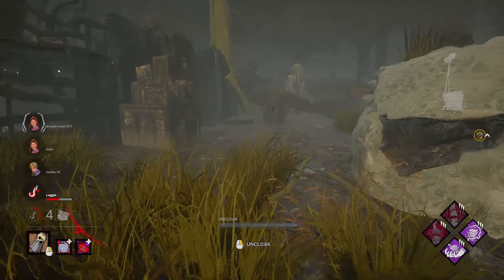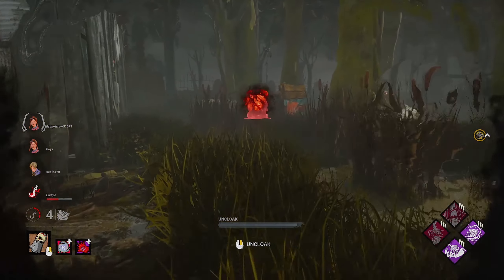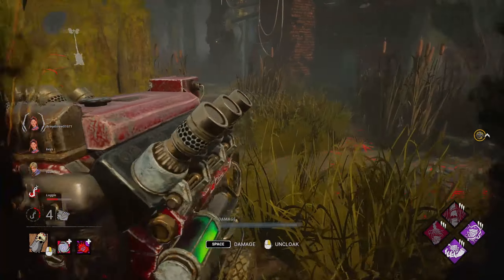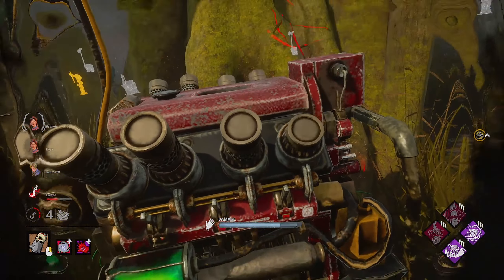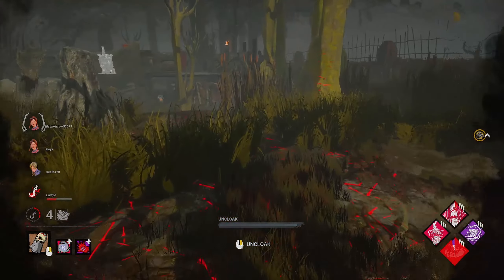My remaining generators are still all white, which means no one's working on them. Go ahead and break this pallet real quick. I hear crows off in the distance — does that mean they're going to work on the main building generator? Nope, they're not here. Never mind, someone's coming up here.